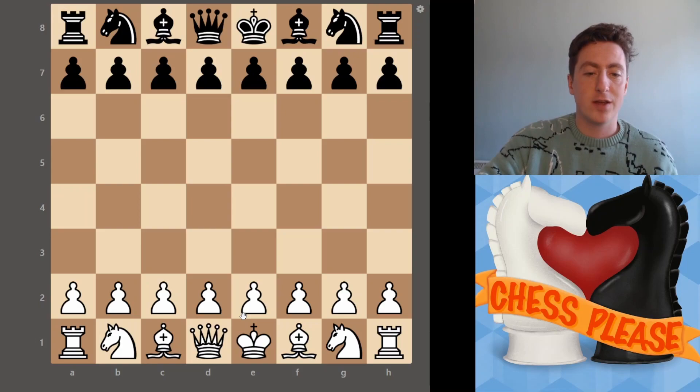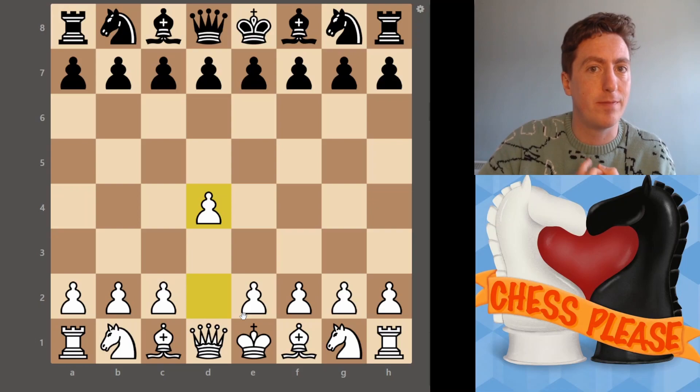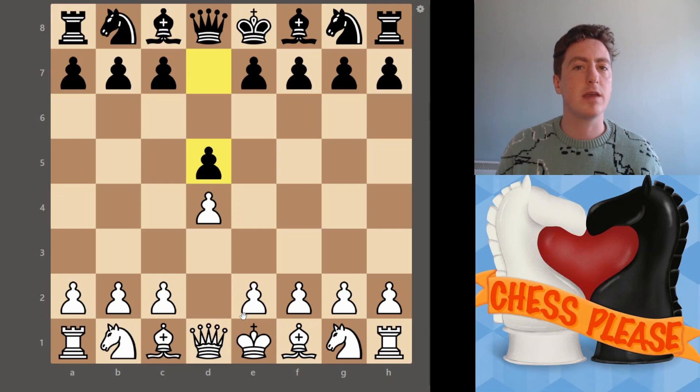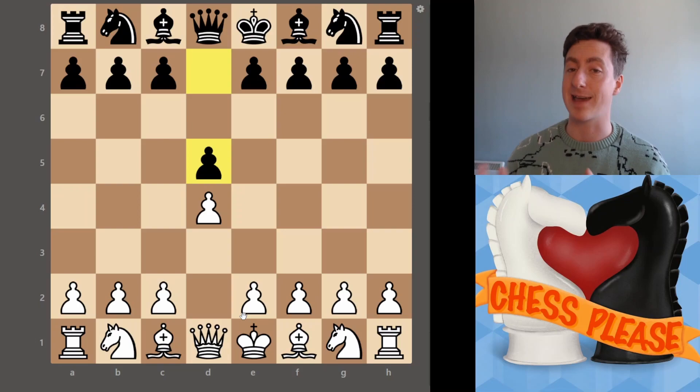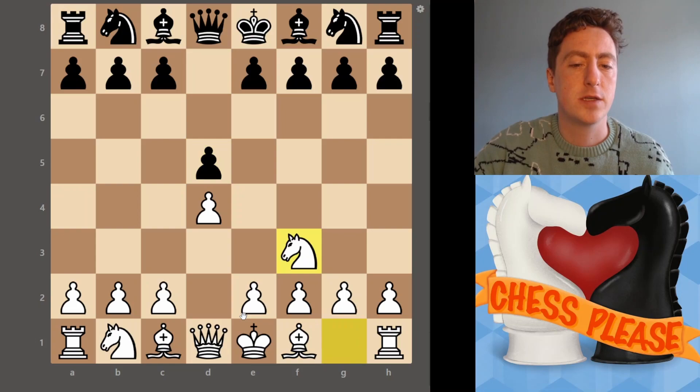Getting right into the meat and potatoes of the Colle system — what it actually looks like on the board. As we said, it starts off with D4, which again often leads to closed positional games, which this isn't — not one of those, but it is still pretty fun. Generally you will see the response D5. However, the Colle system being a system opening, as the name suggests, means you can kind of go about your business almost regardless of what black is doing.